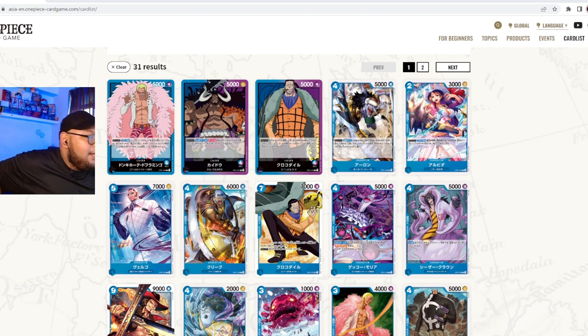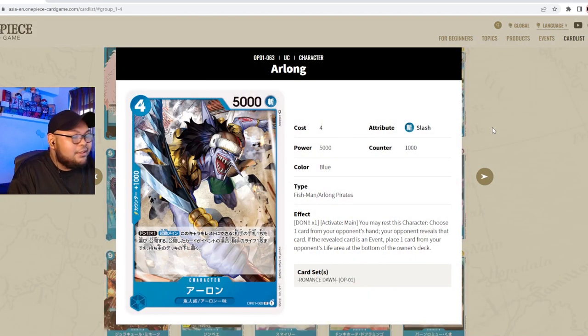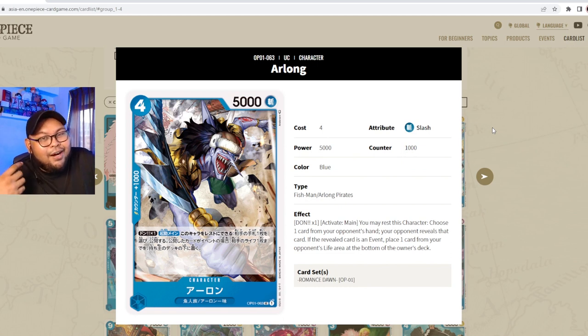Using the official One Piece website, we have all the blue cards ready. We've talked about the three leaders — Doflamingo, Blue-Purple Kaido, Blue-Purple Crocodile — all really strong. Let's move on to the first card, and this one's a doozy. First we have Arlong. The artwork is just insane — I really love it.